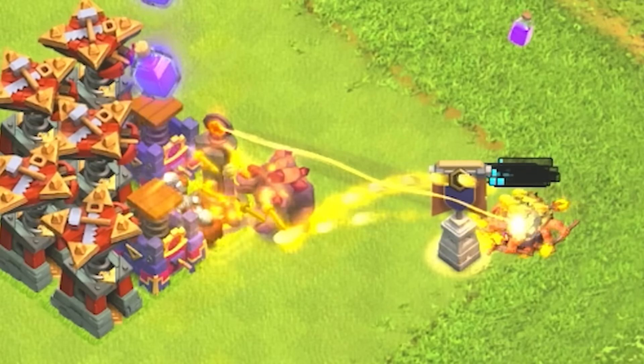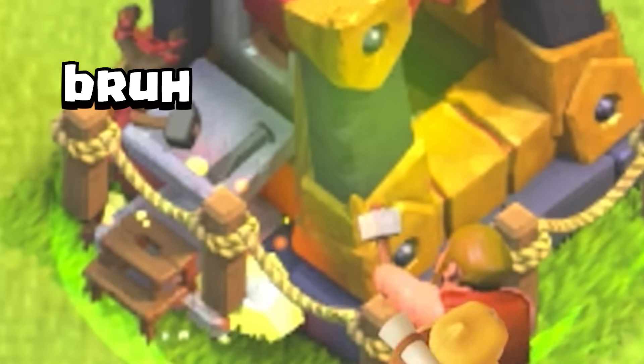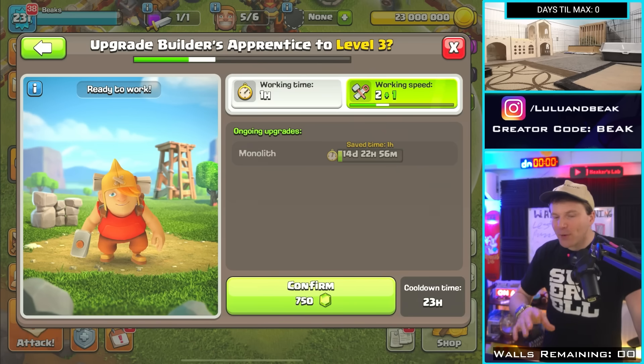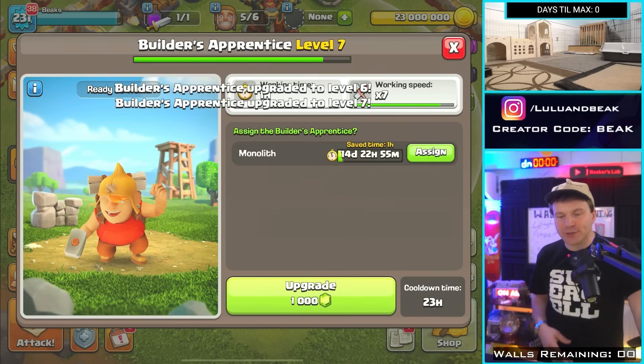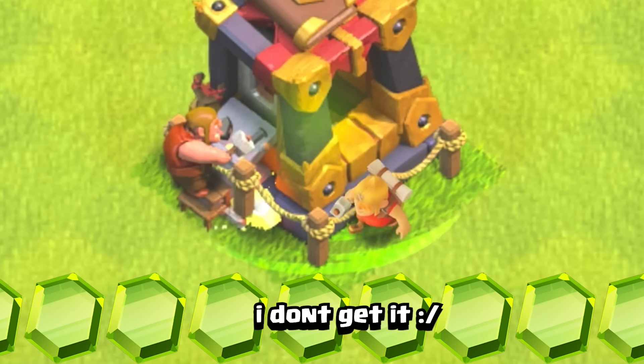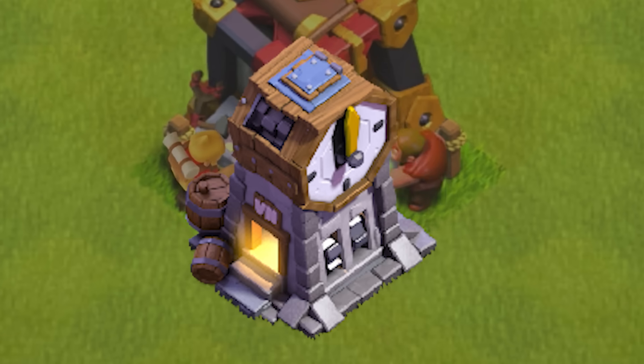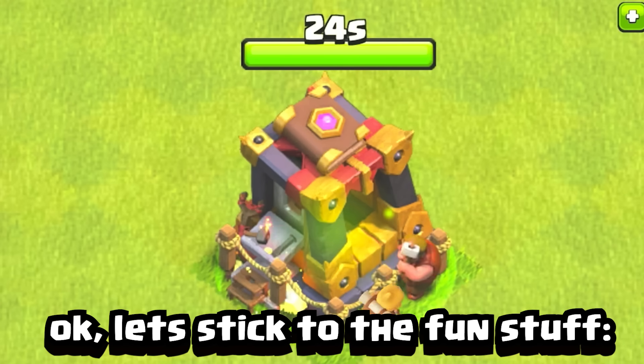Hey, by the way, you guys see this Apprentice Builder thing? It's somehow like the Clock Tower from the Builder Base but worse, and it costs gems. If it upgraded with dark elixir, gold, or elixir or something, that'd be another story — but the fact that it's gems, that's a tough look man. Why didn't they just take the Clock Tower from the Builder Base and put it over here? That thing is great.